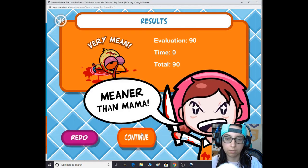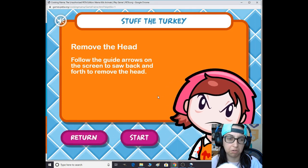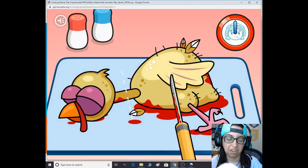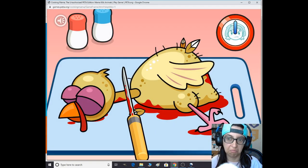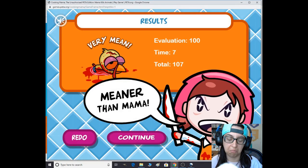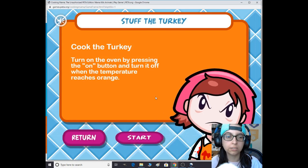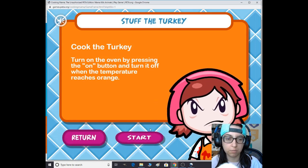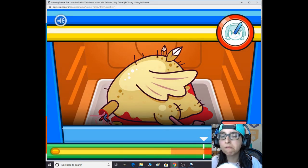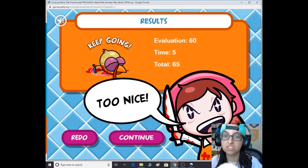Got 90 — missed one. Next: remove the head. Follow the guided arrows on the screen and saw back and forth to remove the head. Oh my gosh — meaner than mama. Then cook the turkey: turn the oven by pressing the on button, then turn it off when the temperature reaches orange.